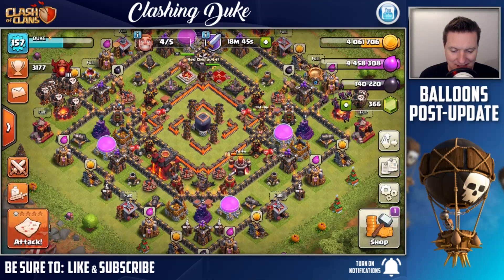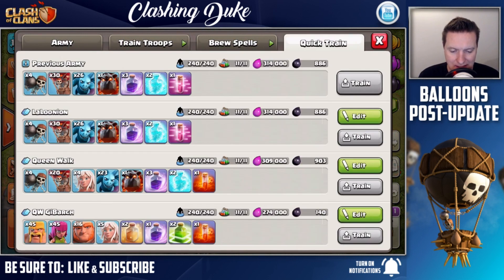Before I get into my next replay, let's check out the army costs. For my la-loonian army we're talking about 314,000 elixir and 886 dark elixir, which is honestly not that bad. If we're pulling in over 4000 dark elixir, it means we're netting at least 3200 right there - that's really, really good results. Even compared to something like a queen walk or gibarch with giants, you're talking 274,000 elixir - only about 40,000 difference.